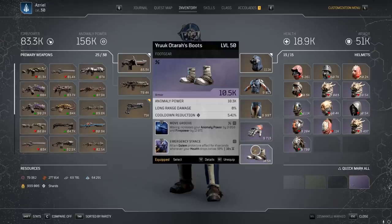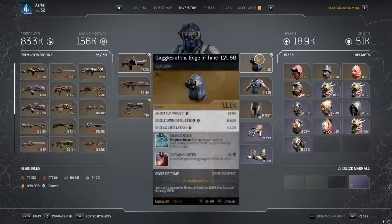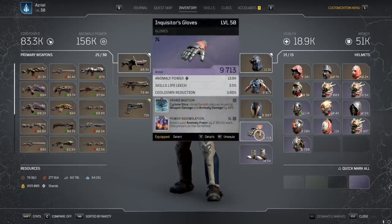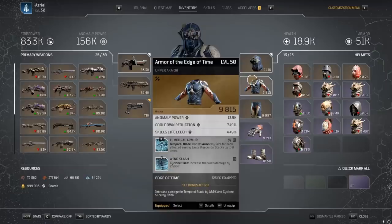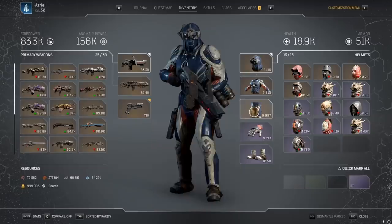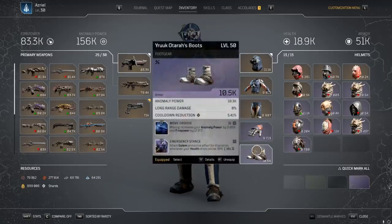Emergency Stance is currently bugged — whenever you drop below 30% health you get Golem, and after that Golem stays active even though you don't visually see the rock body on you. You now have Golem damage reduction for the rest of your expedition, making this pretty much a must-have mod on any character. Emergency Stance, Captain Hunter, and Power Assimilation are the mods that allowed me to basically cheese all the content with this build. Anomaly builds need better gear, but luckily all the Edge of Time pieces roll pretty perfect anomaly power, cooldown reduction, and skill life leech.